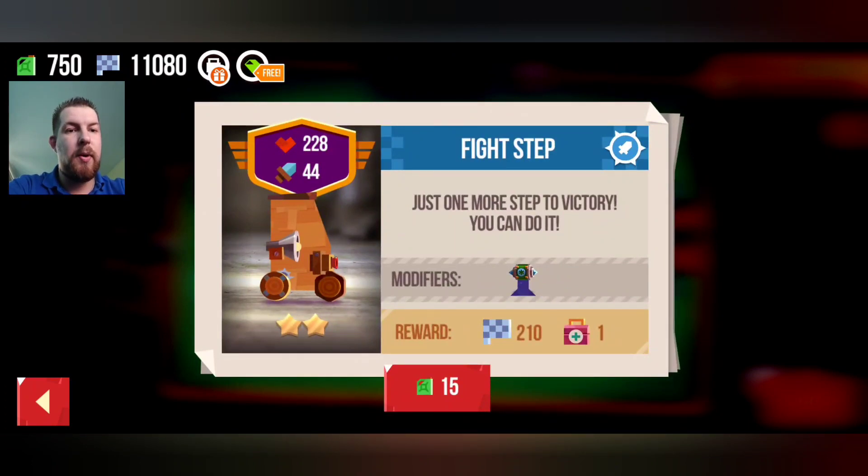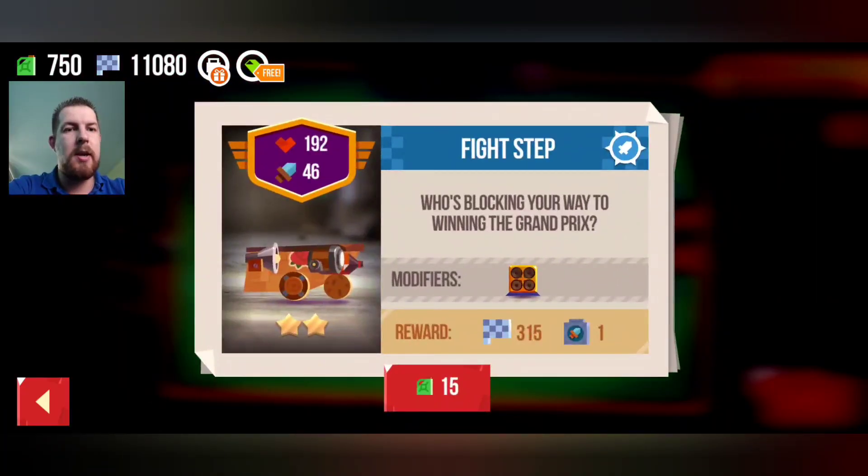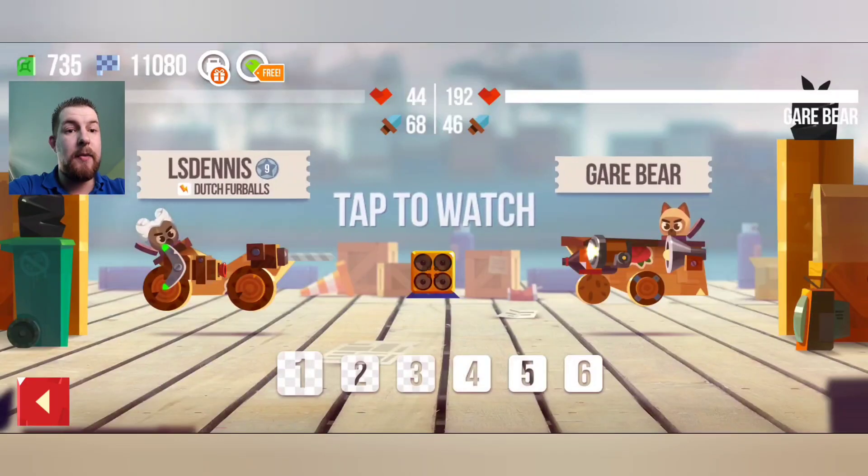46 and 44 — the 44 is dangerous. The laser shoots a lot of damage, but not this one because the laser is on the back. It's got a second weapon on the front, so let's go for that one.